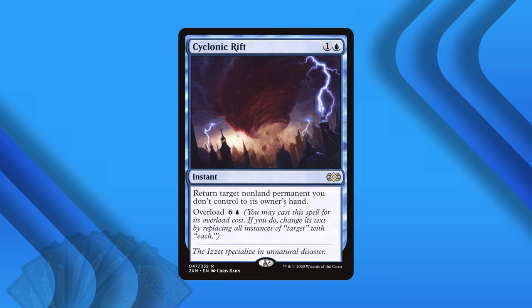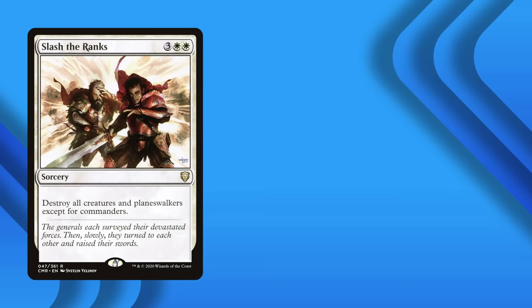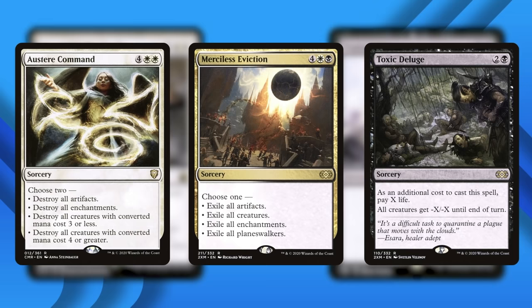On the other hand, Cyclonic Rift — for six generic and a single blue mana — returns all non-land permanents its caster does not control to their owner's hands. That takes out your opponents' boards but leaves yours unscathed. Cyclonic Rift is on the top end when it comes to power and mana value, but there are many other mass removal spells that can leave you far better off than your opponents. If you're running a Voltron strategy, Slash the Ranks may be just what you're looking for. If you're running a deck full of auras, consider Winds of Wrath. Cards like Aether Command, Merciless Eviction, and Toxic Deluge give you options on what to destroy, and that flexibility can be used to your benefit.